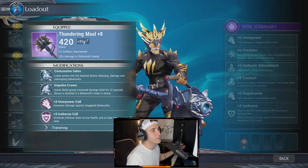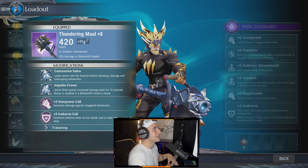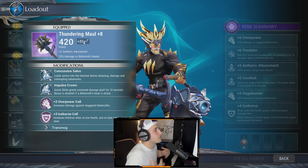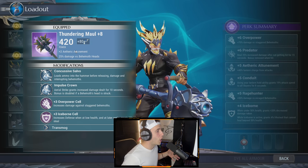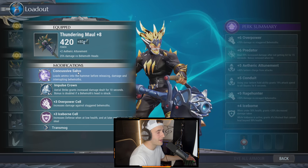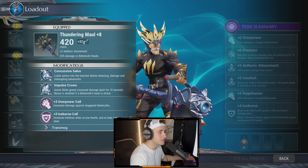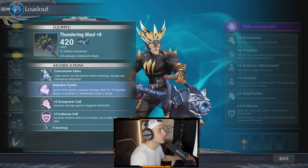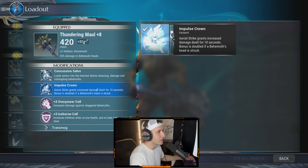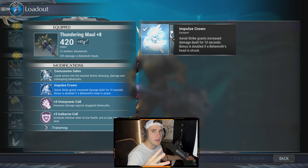You want the build to be plus six on everything, so get your weapons and armor to at least plus ten. We have Concussed Salvo to do the interrupts against Caraback. We also have Impulse Crown — aerial strike grants increased damage dealt for 10 seconds, and the bonus is doubled if the behemoth's head is struck. So we're just going to plow this guy's head into the ground.